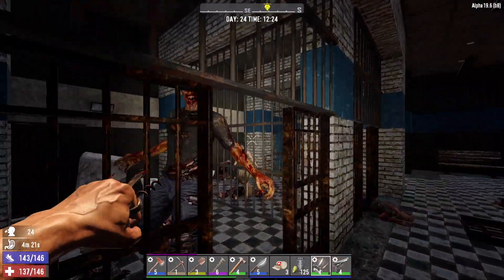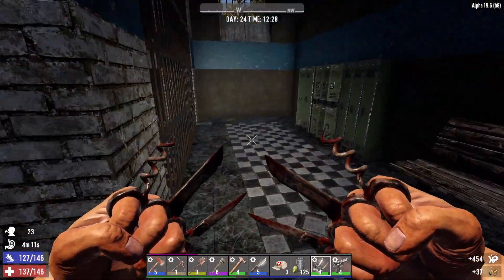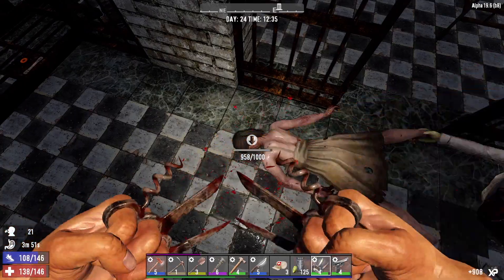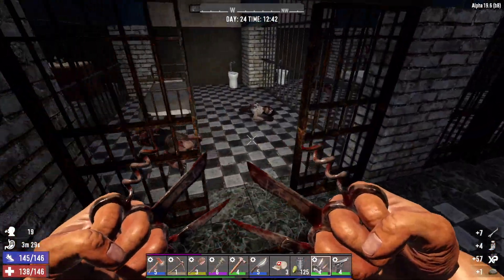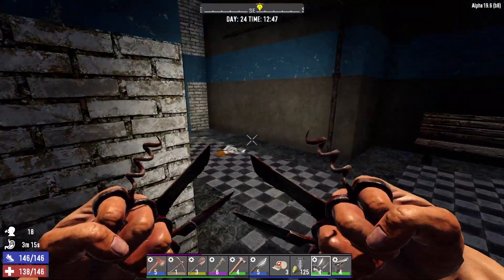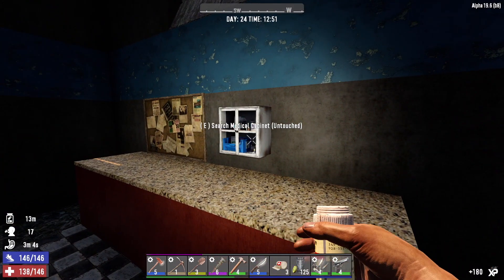Prison cells here, dead bodies everywhere. Got some rotten flesh. Kenny is trapped — poor Kenny. He's just gonna have to keep beating on those bars. This is his Shawshank — I believe in you. I'll take those sewing kits in case I get a cut on my hand. Take that vitamin right now so we don't get infected.